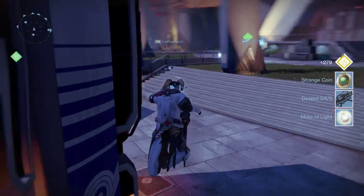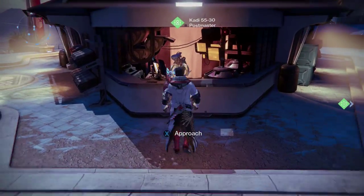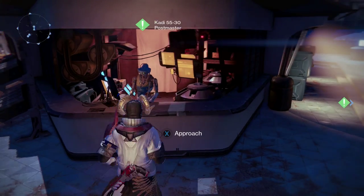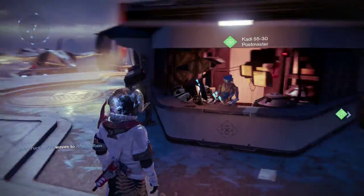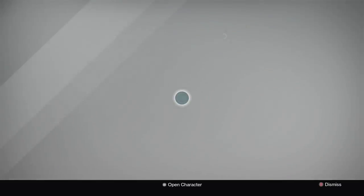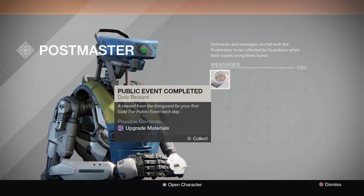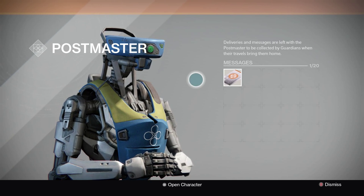The first thing everyone's doing that I've seen, and that I started doing, is checking postmaster packages and public events. I only have one on this character because this is the one I haven't focused on as much — I've done it most on my Hunter. The public event packages you can do once a day, and if you get gold tier you get this package here.